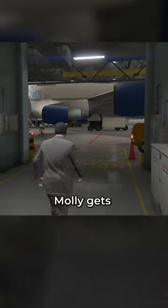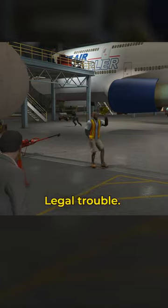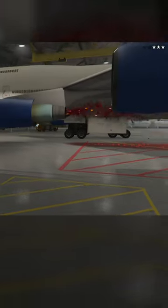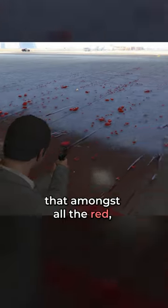I am sure everyone remembers that Molly gets blended pretty well in the airplane engine on the mission Legal Trouble. However, many people do not notice that amongst all the red, there is one part of Molly that survives, which is her hand.